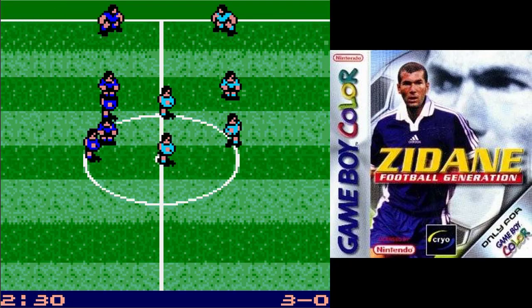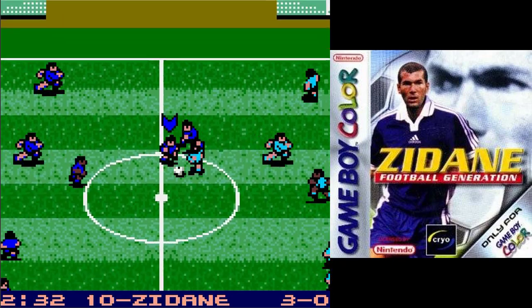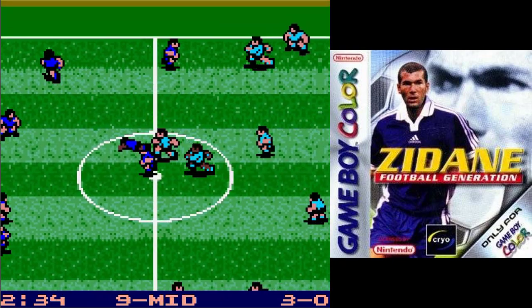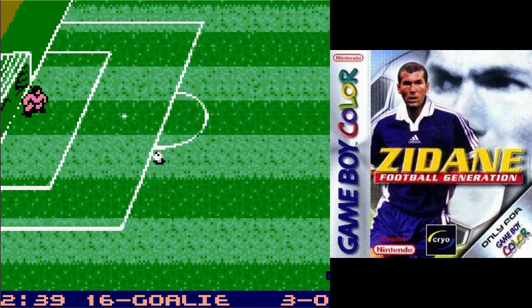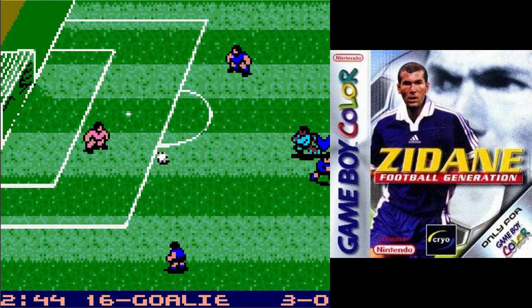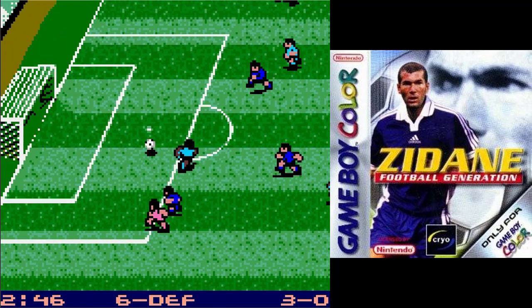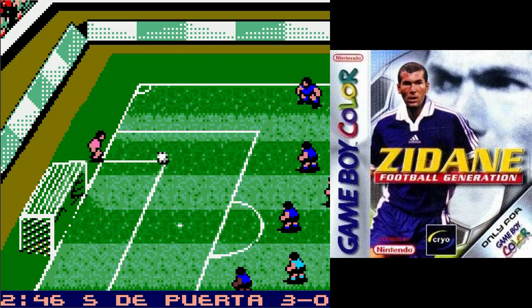Bueno, aquí tenemos nuestra defensa, vamos hacia adelante y están los atacantes. Ahora que ha llegado el segundo tiempo, vamos a poder ver otra cosa que está regular. Como hemos cambiado de campo y hemos ido a la segunda parte, nuestros jugadores están colocados exactamente en el mismo sitio. Lo que ocurre es que tenemos a los jugadores colocados al revés: tenemos los atacantes en la defensa y la defensa en los delanteros. Mi portero se ha ido por ahí, ese balón ha salido fuera y no sé por qué. Como veis, el juego está plagado de bugs.